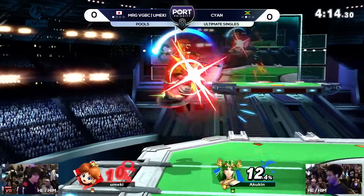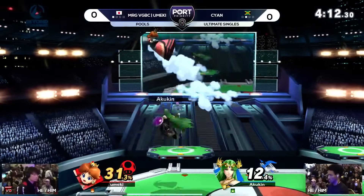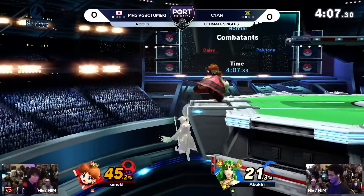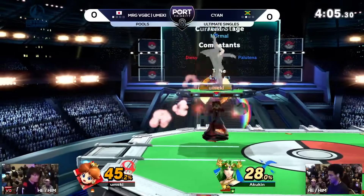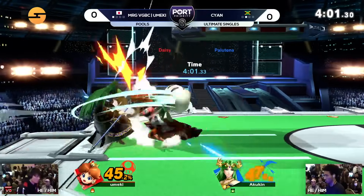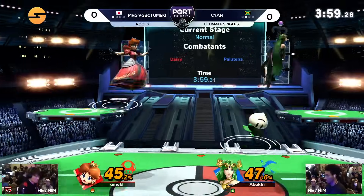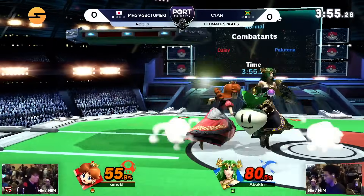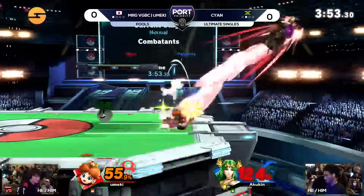Back air coming out yet again. We're keeping this game super close so far — Cyan's liking it. Umeki hasn't really shown true Umeki magic just yet. Not able to land anything out of shield on that Nair — also a pretty safe move from Palutena out of the air. Here come the Umeki combos with the classics.